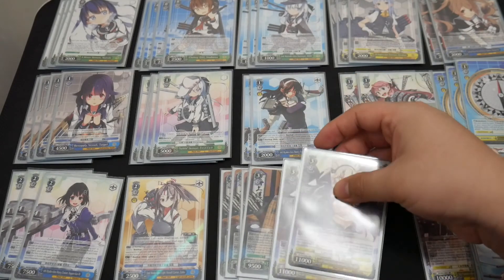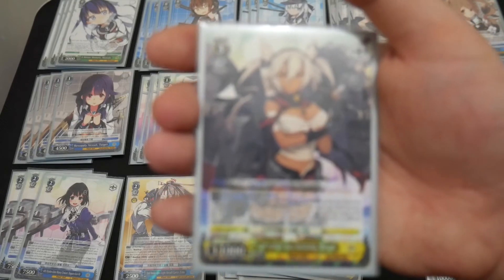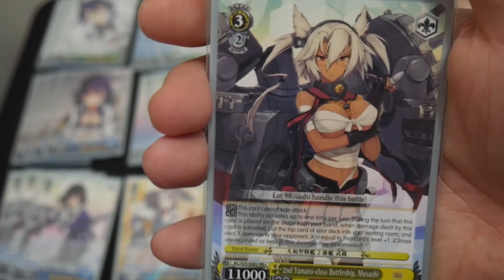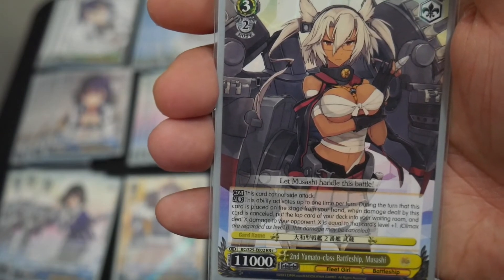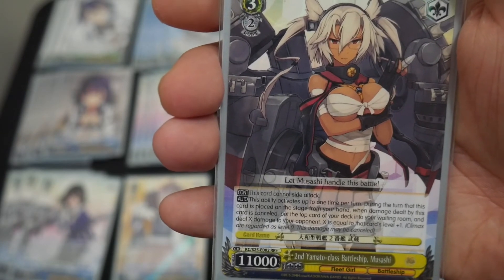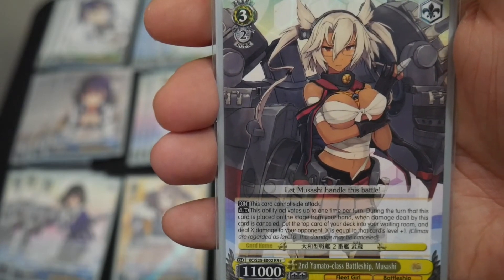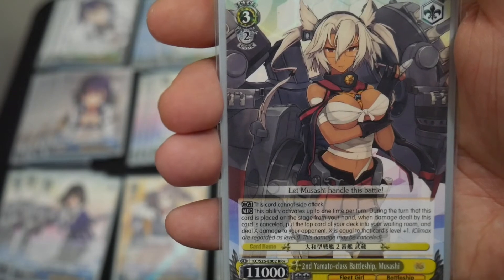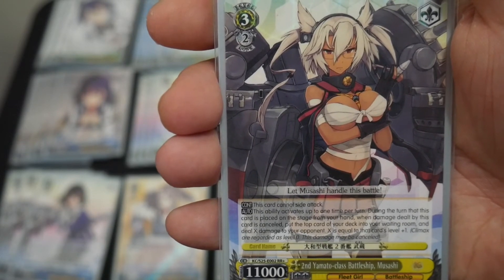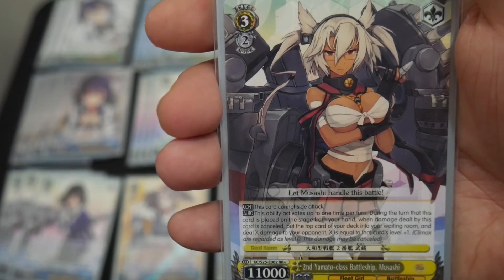I'm running 2 copies of 2nd Yamato Class Battleship Musashi. It has 2 effects. The first is continuous: this card cannot side attack, as it has 11,000 base power. The second is auto, once per turn: during the turn this card is placed on stage from hand, when damage dealt by this card is cancelled, put the top card of your deck into your waiting room and deal X damage to your opponent, where X equals that card's level plus 1. So this helps push for game.